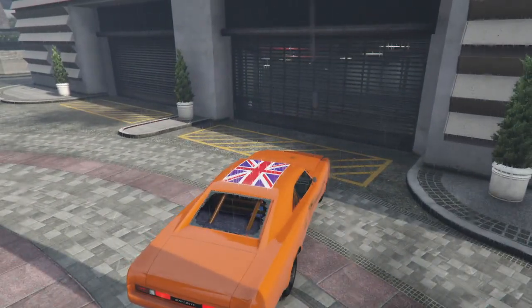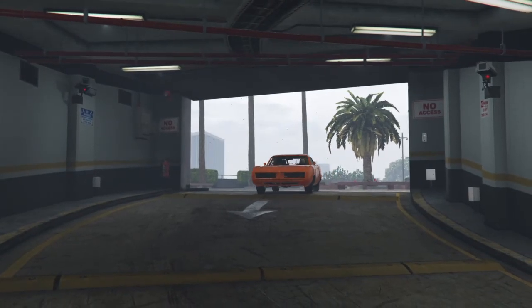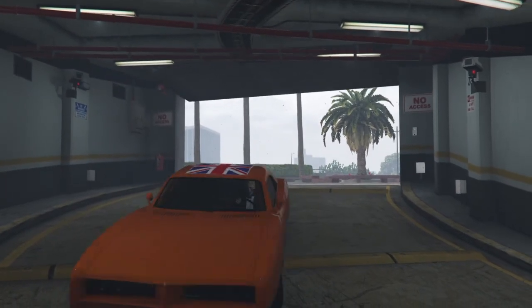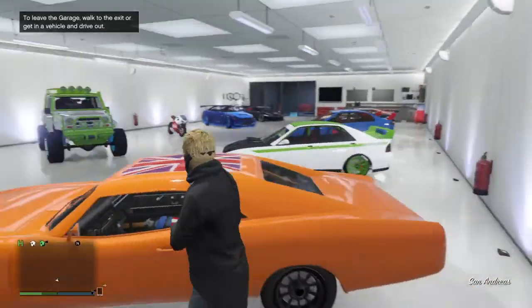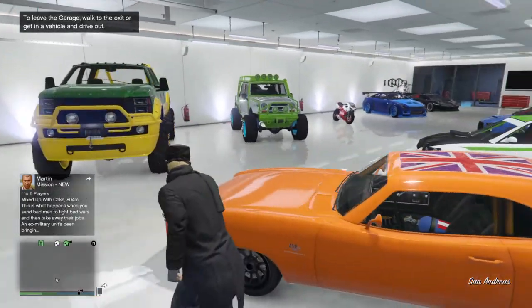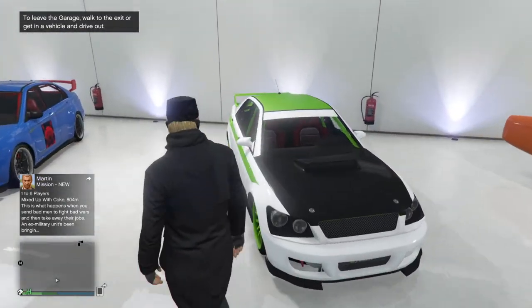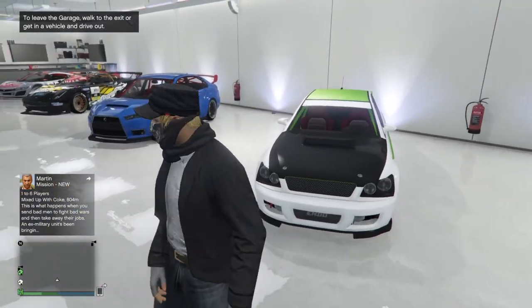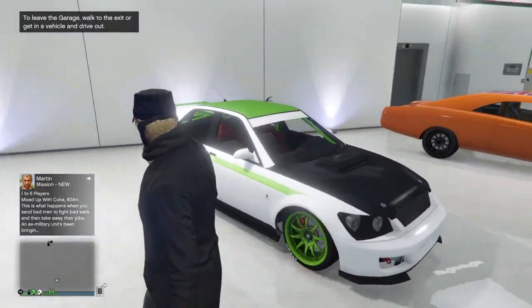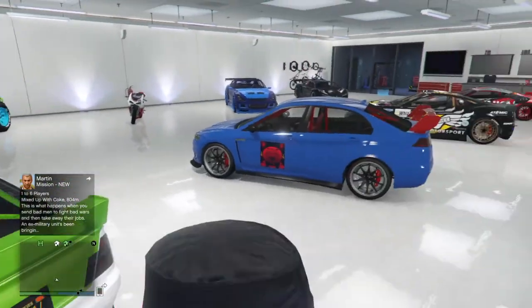This thing runs pretty dang good and it does have a mean engine too. Next to it is the Sol 10 RS — this is one of my favorites. I really don't know what they were trying to do with this car; it's like half an Impreza — like an Impreza headlight with a Civic tail light. That's really something.